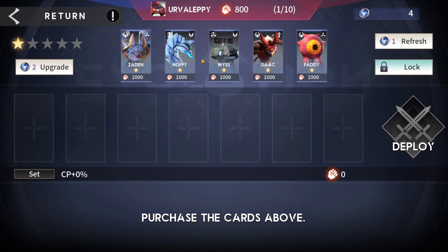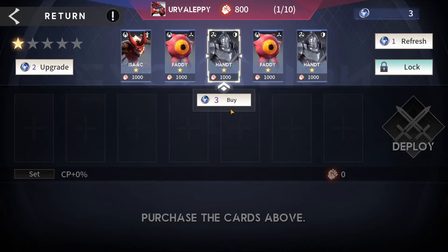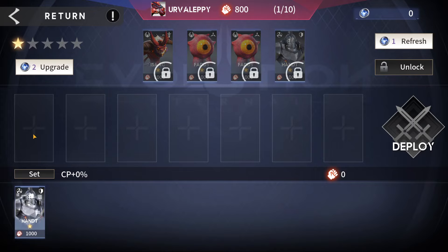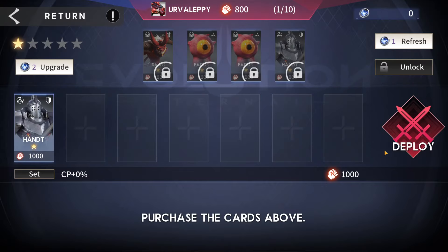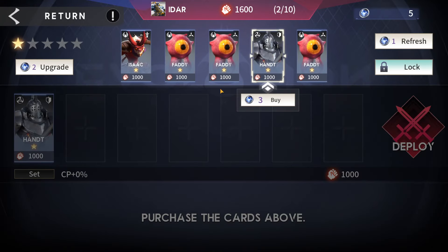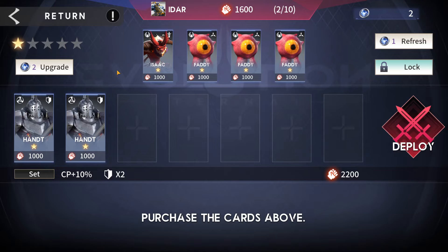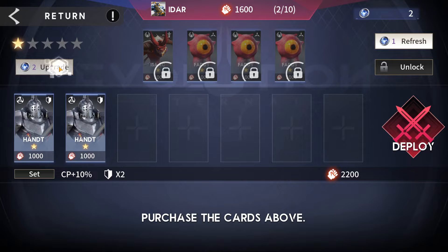Attempt two begins. We don't have two of anything so we refresh the shop once, find a card we want, buy him and lock the store to buy him again next round. Then we notice three fatties available — we already have one of him. We lock it and upgrade the store to grab those fatties.